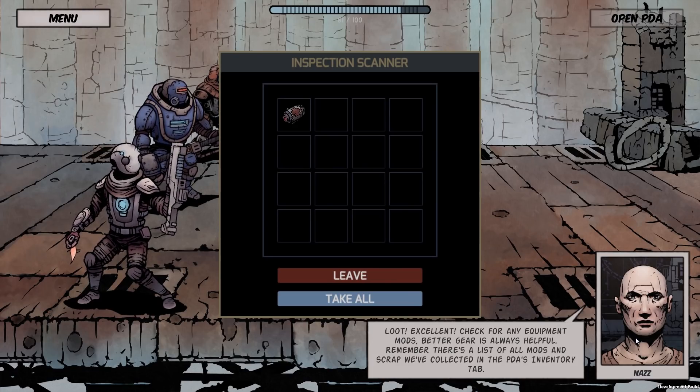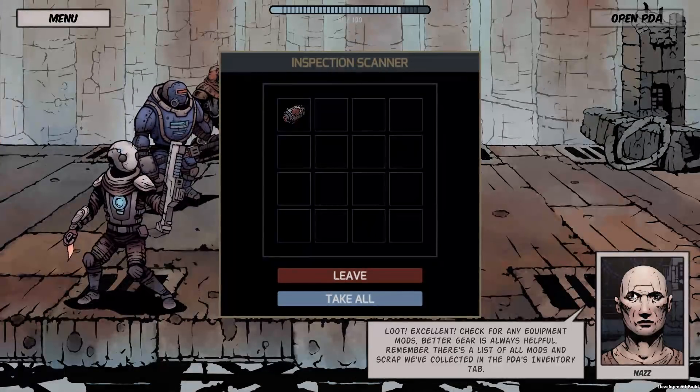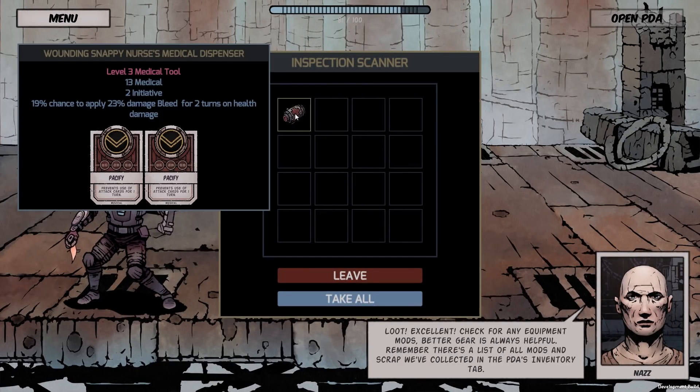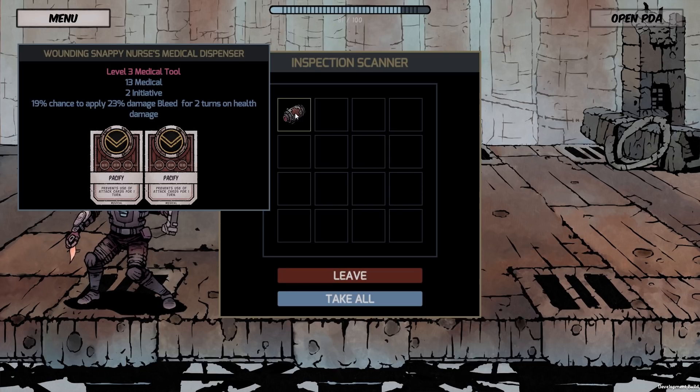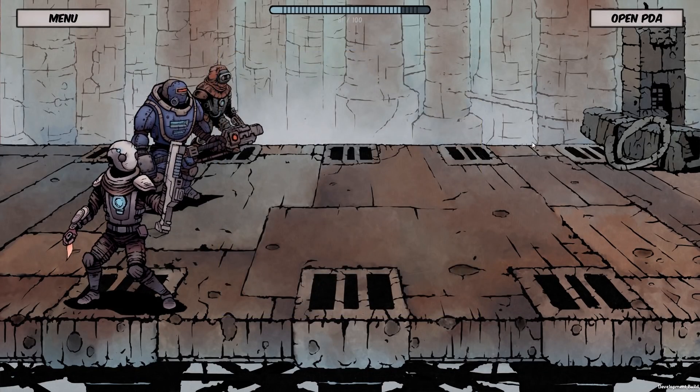They can refill their energy meter with one-use energy cells, but if the meter ever drops to zero, then that's it. The squad's life support fails, everyone dies, and the game is over. And since the game makes use of a single autosave slot, that means the player has to start over again from scratch.